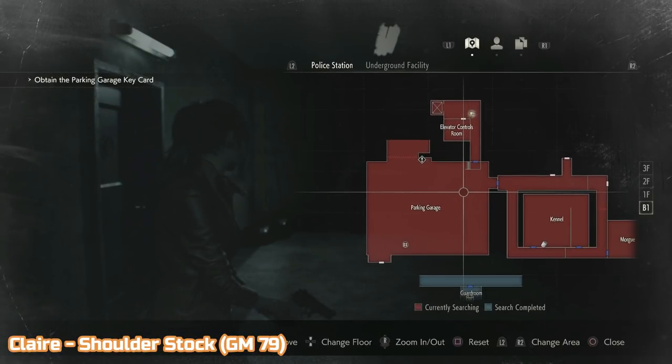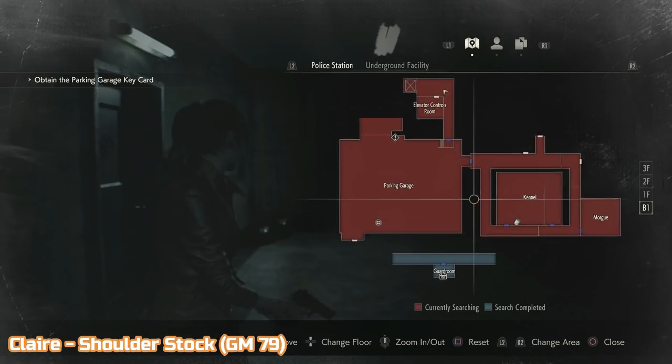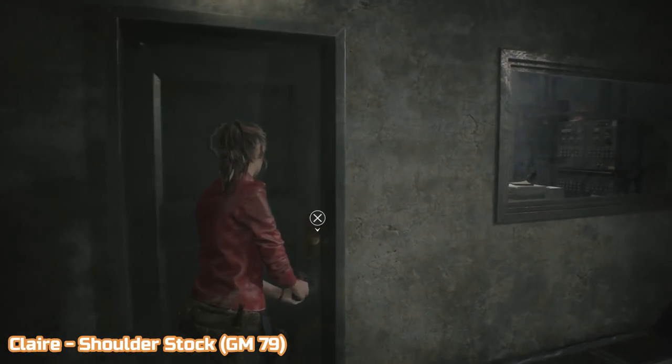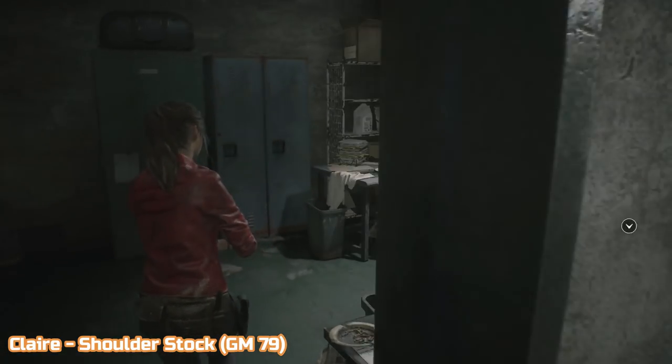Now we come to the first of two character exclusive locations. This one is Claire's and it's still in the parking garage. Once you've retrieved the diamond key from the morgue, you'll be able to open the elevator control room. The upgrade is in the locker directly ahead of you as you enter — it's the shoulder stock for the grenade launcher.